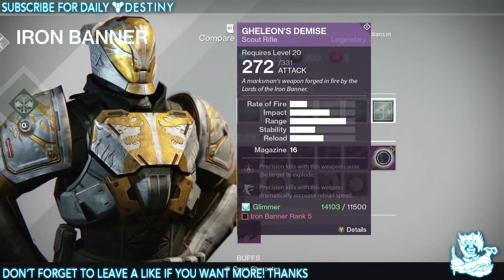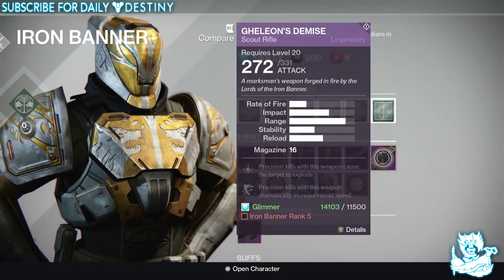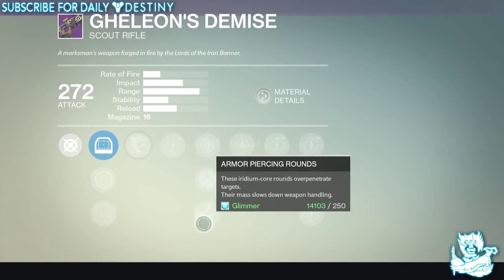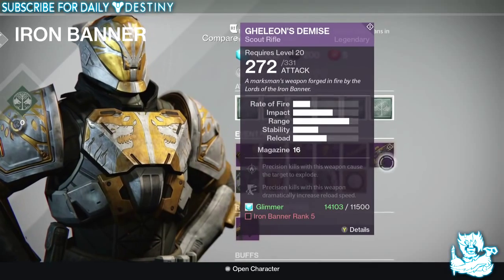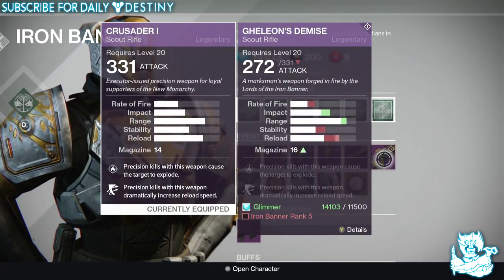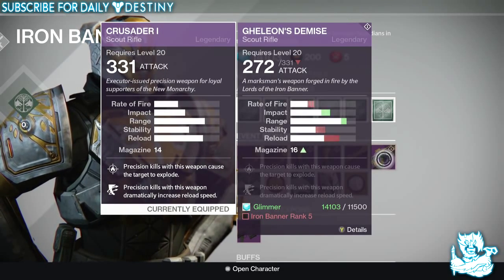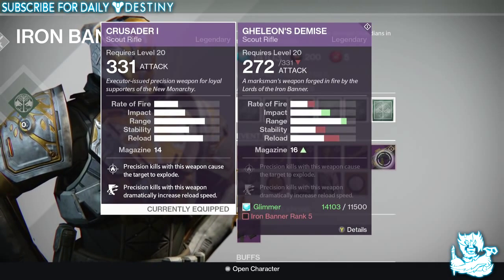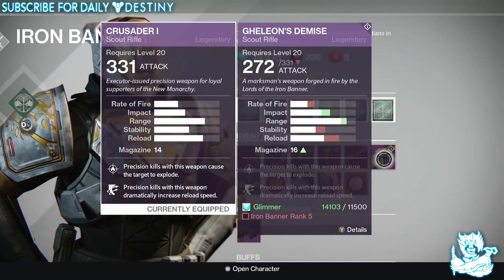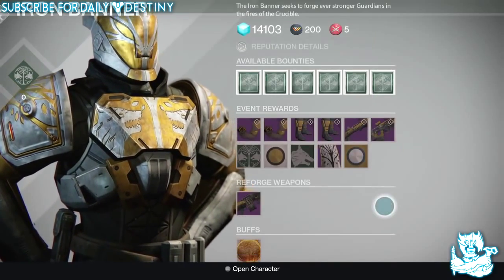The rank 5 weapon this time around is Gellion's Demise, which is actually a good scout rifle. The one that comes as standard does have Firefly and Outlaw, which are great mods for a scout rifle. Now if I compare this to my Crusader — probably the best scout rifle I've come across — I have Firefly, Outlaw, and Explosive Rounds on it. Mine beats it in every stat apart from impact and range. Reload, stability, and rate of fire on mine are all better. But the Gellion's Demise has much better impact and range — it is a great scout rifle. It's a shame you have to be rank 5 to get it, but still, I'm not disappointed in that.